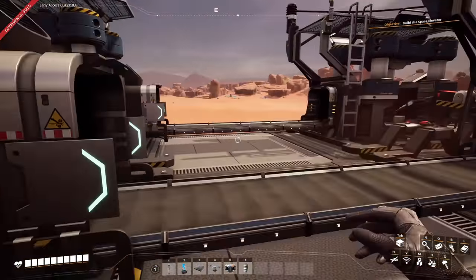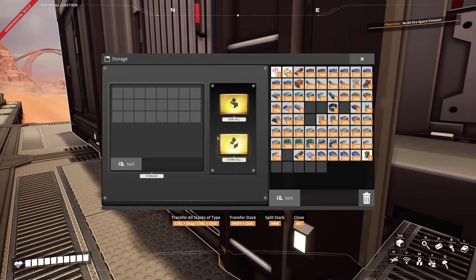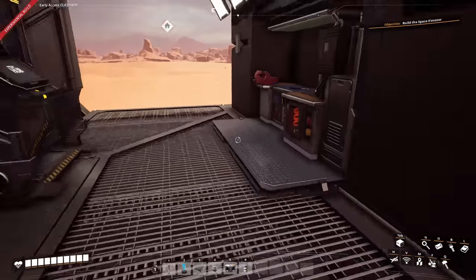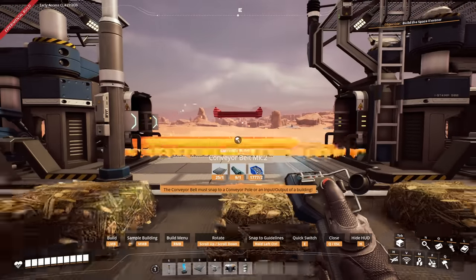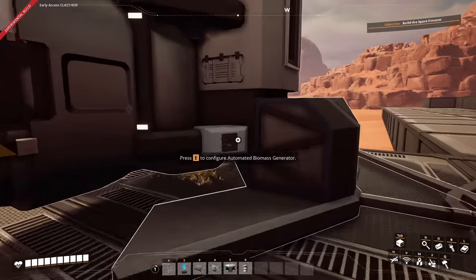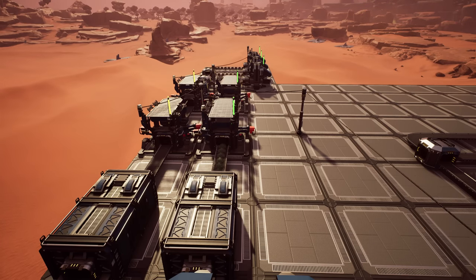We've got one biomass burner — let's do two more. We're going to need a couple of constructors for wood and leaves, and then how many solid biofuel does this take? Four per minute, so we need 12 per minute. Let's grab some storage containers — one for wood, one for leaves, and one for solid biofuel for each of them. I can only make one of these right now. Let's do three more containers. I could just keep running out of cable, but we're making great progress. This one is grass, this one is wood. I need more wood.